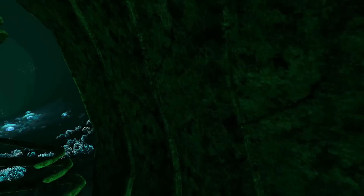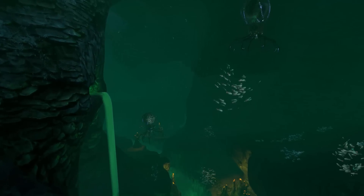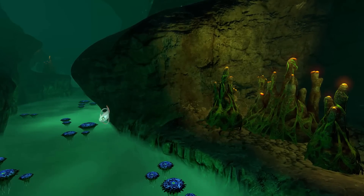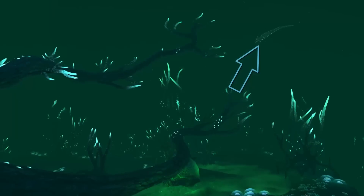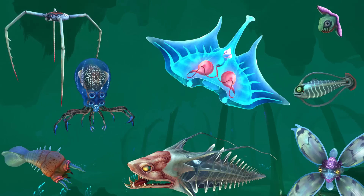Even though the Lost River is a place of death, some creatures still live here. That includes the Crab Squid, the Spine Fish, the River Prawler — which is unique to the Lost River — Mesmers, the Bleeder, the Reginald, Blood Crawlers and Ghost Rays.